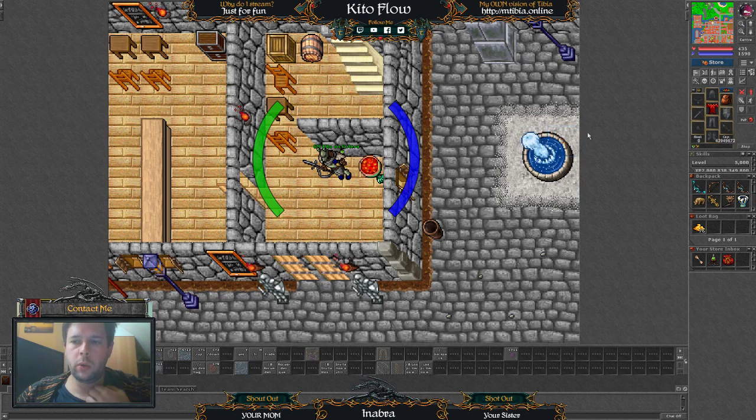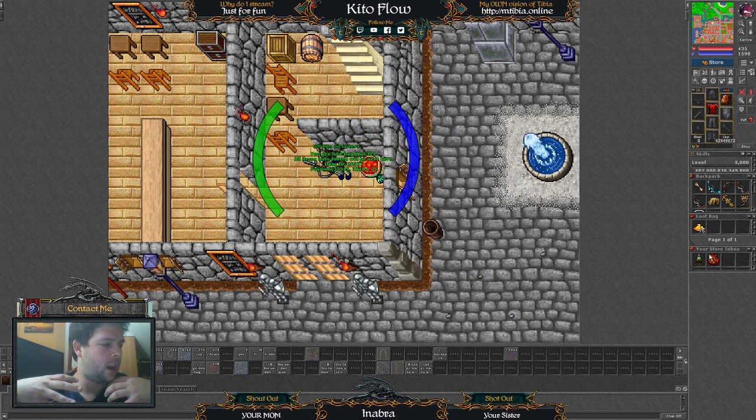What we need to do first is open our store inbox and you will see there are two items always: this one is the autoloot tooltip and this is your loot bag. All the items that are taken by this system are going to be there.